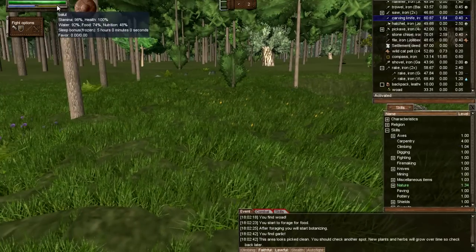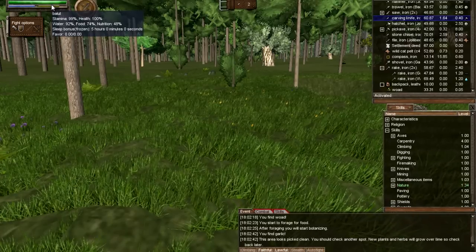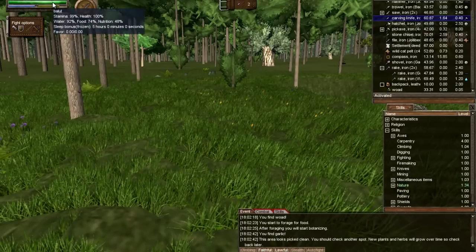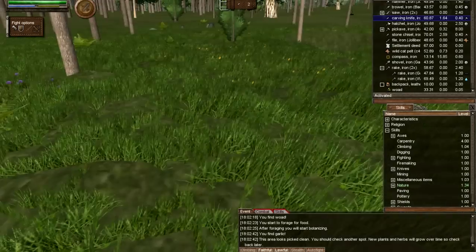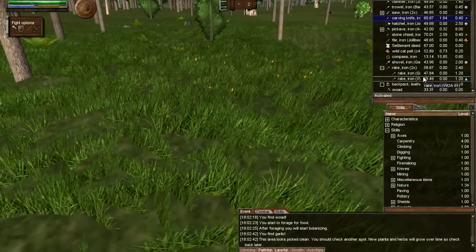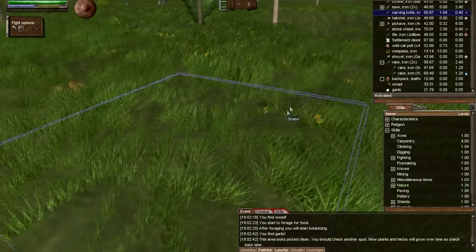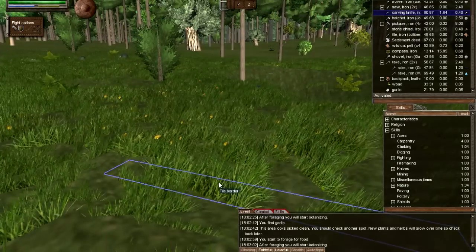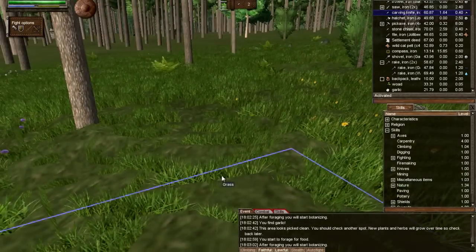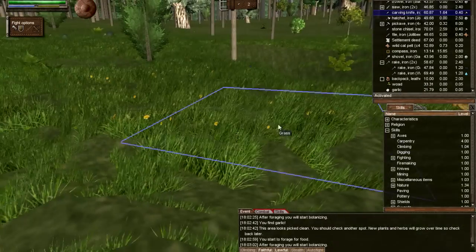As you can see, my hunger bar is at 48%, but my food bar is still pretty full. But I want to get my nutrition up. Oh, we got a garlic. Let's see if we can get lucky again. So we'll continue this till we have enough assortments of goods to feed ourselves.